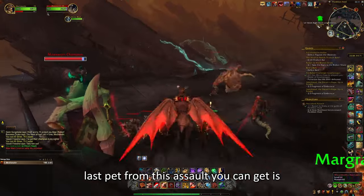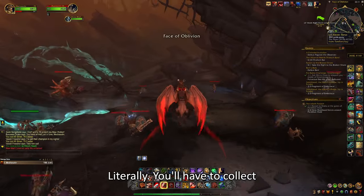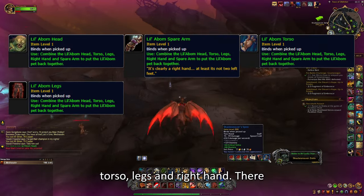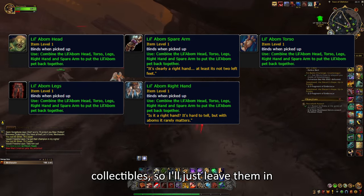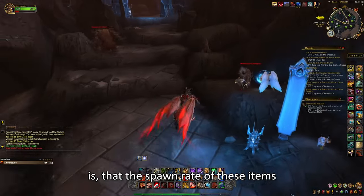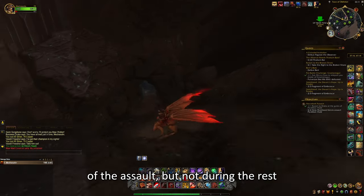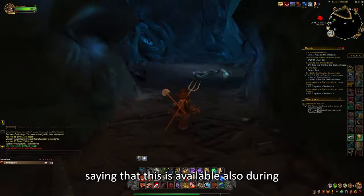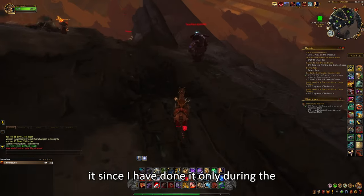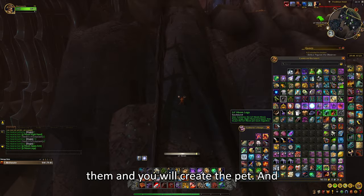The second pet from this assault is Lil'a Bomb. To get this pet, you have to collect all 5 parts of it: Lil'a Bomb's head, spare arm, torso, legs, and right hand. There are a lot of spawn points for these collectibles, so I'll leave them in the description. The spawn rate of these items is random — they might be up on day 1 of the assault but not during the rest of it. There's also a Wowhead comment suggesting this is available during the Night Fae assault too, but I can only confirm the Necrolord one. Once you get all 5 parts, click on any one of them and you will create the pet.